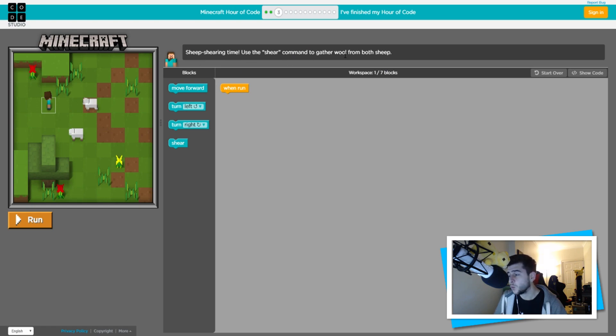Number three says: 'Sheep shearing time - use the shear command to gather wool from both sheep.' So we need to go one, two, then turn right, and shear. Move forward, move forward - it's a right turn... oh no, I did that wrong. It's: move forward, move forward, shear, then turn right, move forward, and shear. Let's run it - that's one done, that's two done! We got it right - this is really fun!